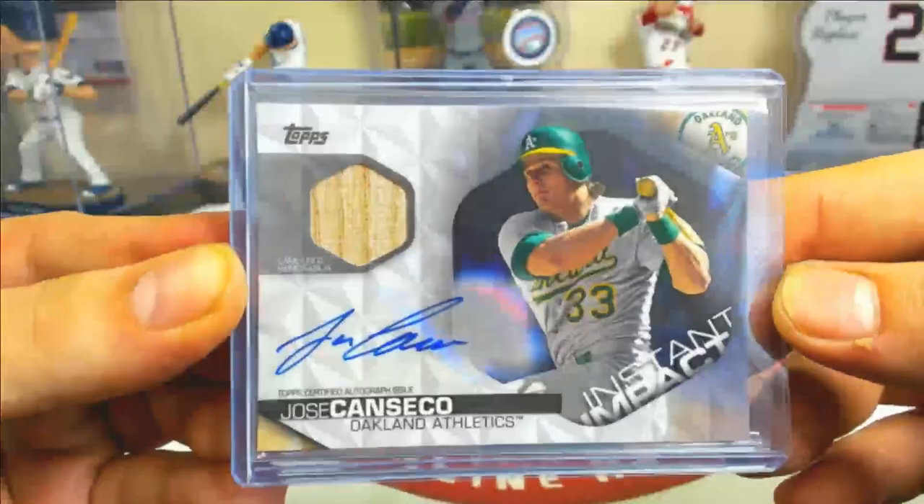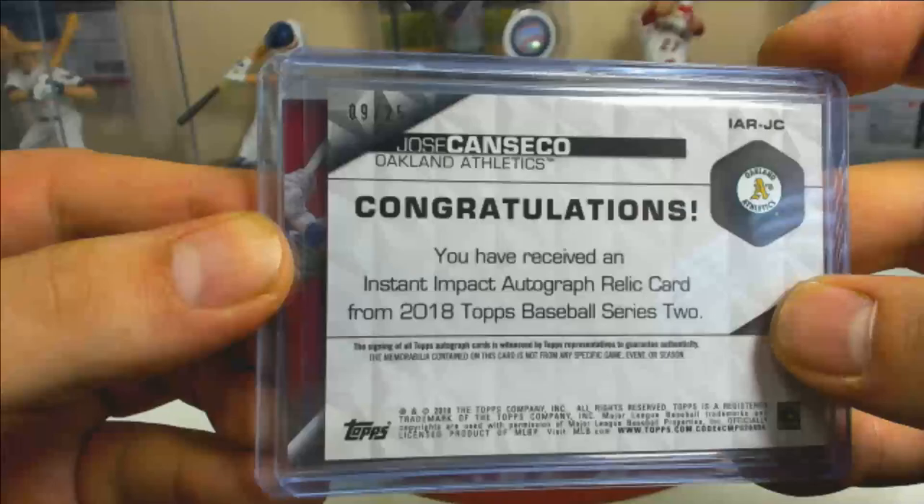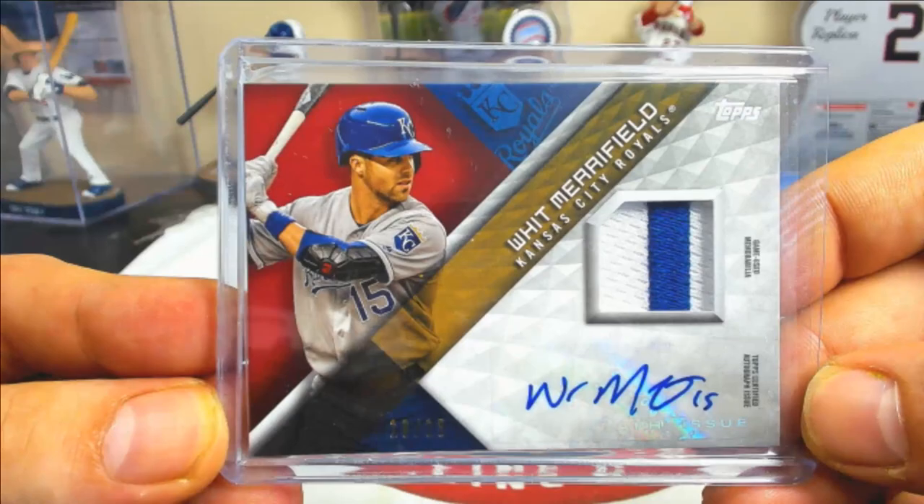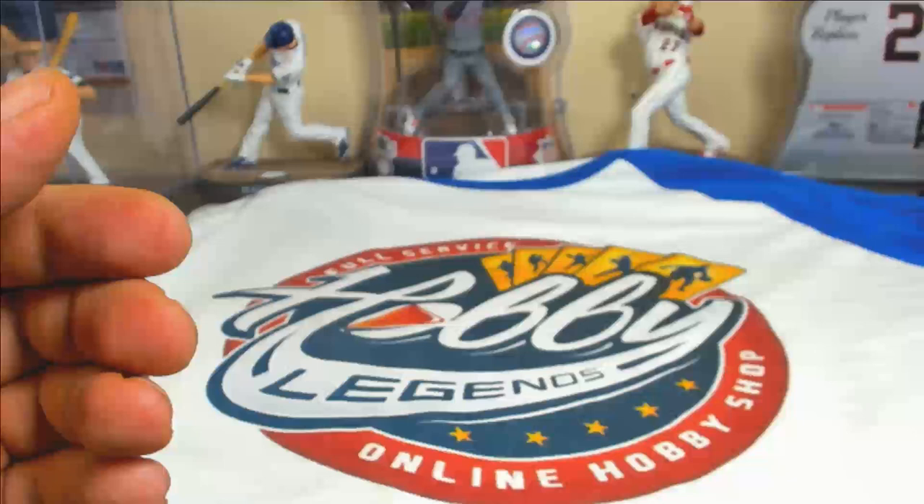A few relic autos: an Instant Impact bat relic auto, numbered nine of twenty-five — congrats on that one, nice bat relic auto. And a nice patch relic auto, Whitney Airfield, red parallel, sixteen of twenty-five. Nice hit there.